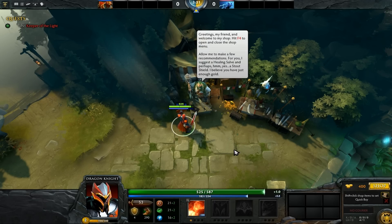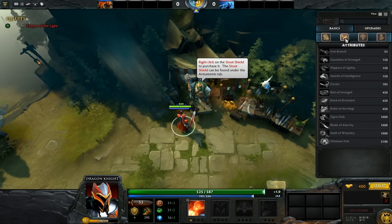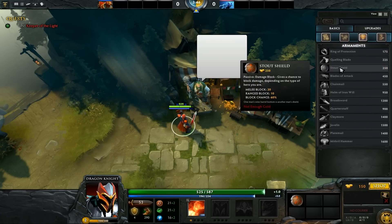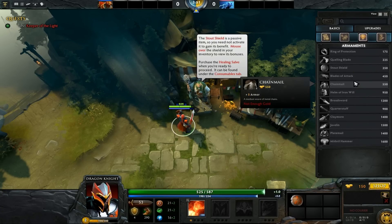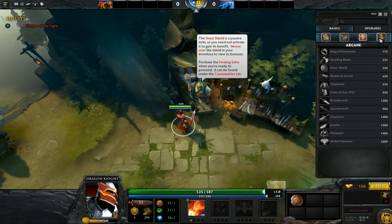Let's press that F4 button. Right click on the Stout Shield to purchase it. The Stout Shield is a passive item — you need to activate it to gain its benefit. Mouse over the shield in your inventory to view its bonuses. Purchase the healing salve when you're ready to proceed — it can be found under consumables. I don't know why they chose it yet, maybe just to be more durable when learning how to fight the creeps.